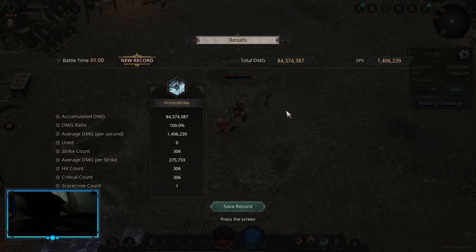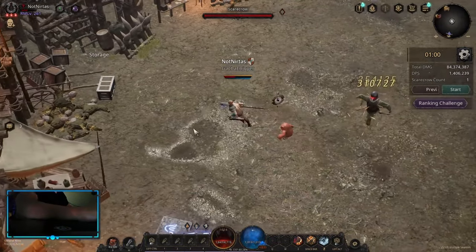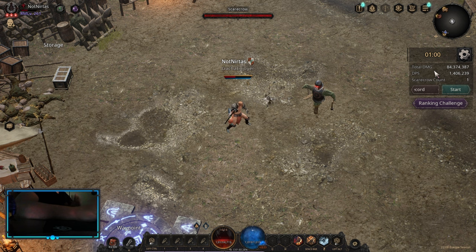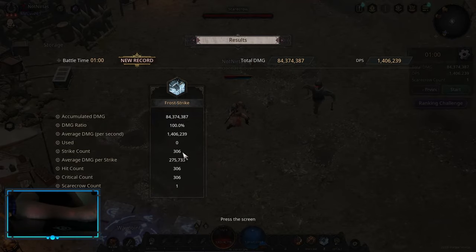I only hit 306 times, and that's also counting that I removed my water shadow and lost my attack speed. So what does it mean? It means the more attack speed you have, the less water shadow actually hits. This is what I wanted to show. GGs, have a nice one, and see you on the next one.